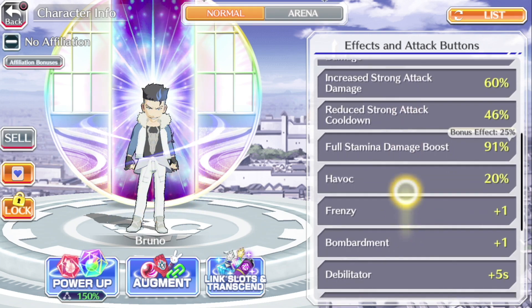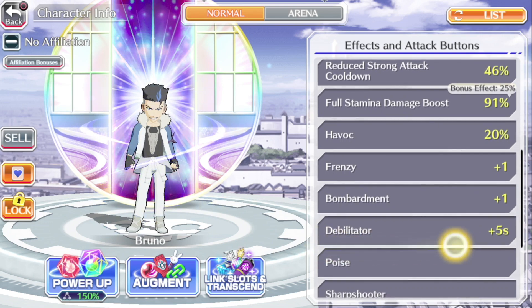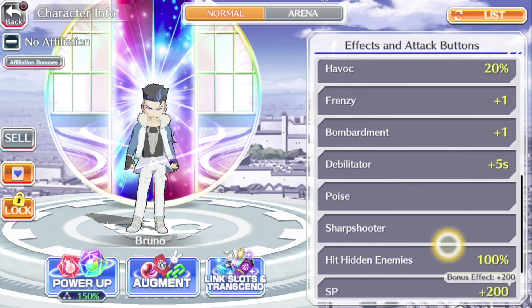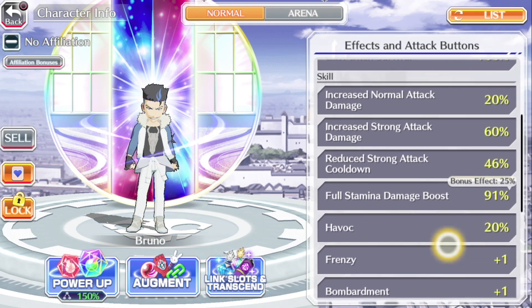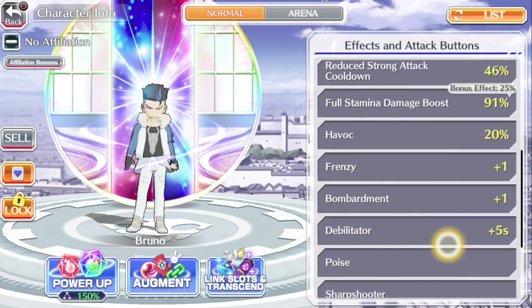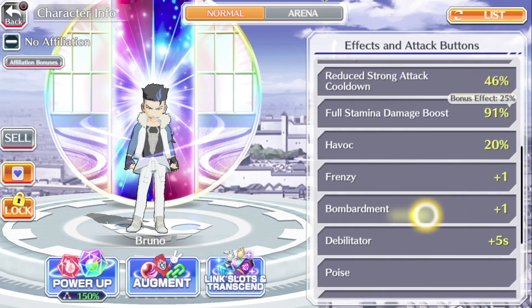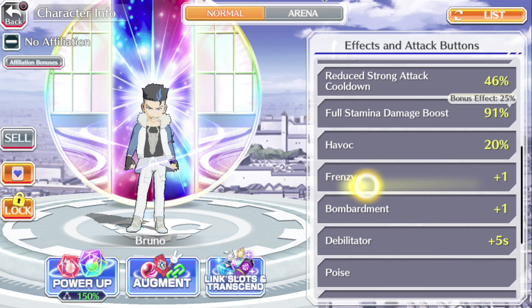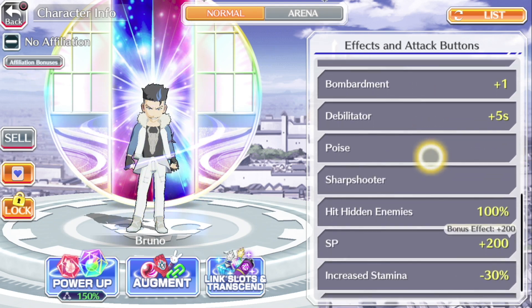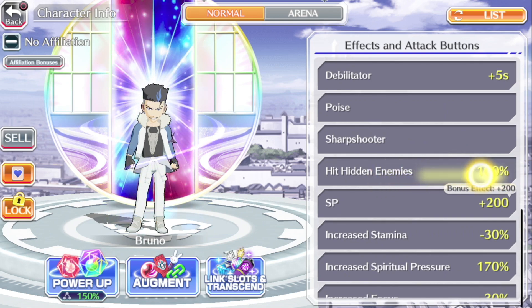He has Havoc at 20%, Frenzy and Bombardment at plus 1, Defibrillator plus 5 seconds, Poise, Sharpshooter, and Hit Hidden Enemies. These older units don't have a lot of skills, but they do have some good ones. The Bombardment is always good so the Soul Bomb will do lots of damage. Frenzy is only plus 1 — most units nowadays have Frenzy plus 2, and a couple have Frenzy plus 3. Havoc 20% is really something all SP units should have.